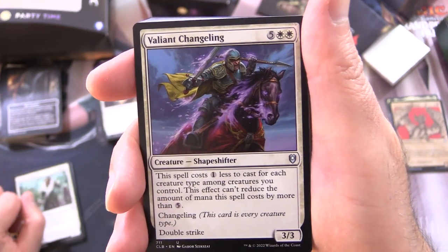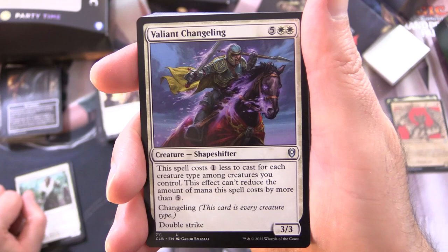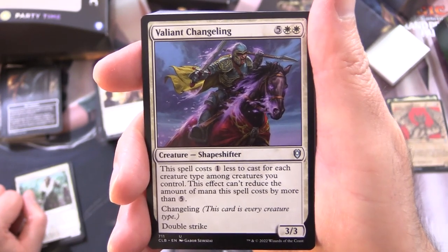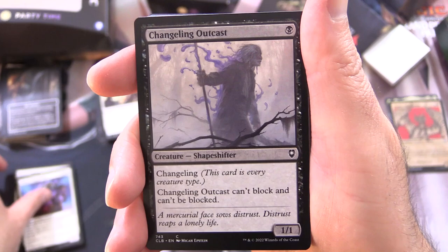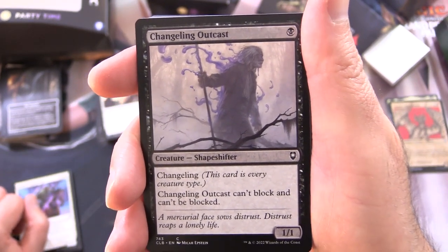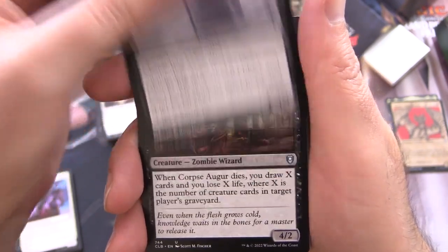Valiant Changeling is a 3/3 for 7. The spell costs 1 less to cast for each creature type among creatures you control — this effect can't reduce the cost by more than 5. It has Changeling and Double Strike. Changeling Outcast is a 1/1 for a single black with Changeling — it can't block and can't be blocked.